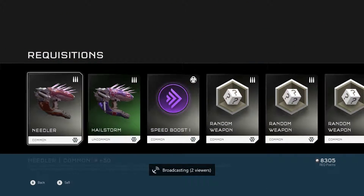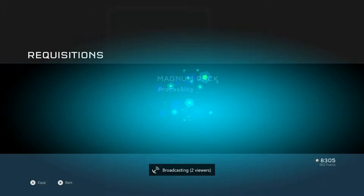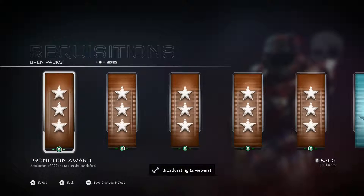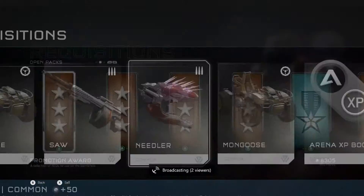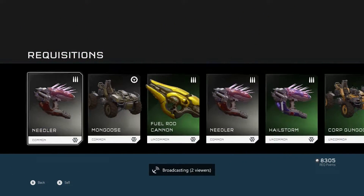Something that I think people kind of forget is that there's no other paid DLC for this game, so 343 needs to be getting income in one way or another. They're giving maps to everyone for free for the duration of the game — they've said there isn't going to be any paid DLC other than the requisition system. You can also buy the requisition pass, which came with the collector's edition, if you want to get premium packs every week.